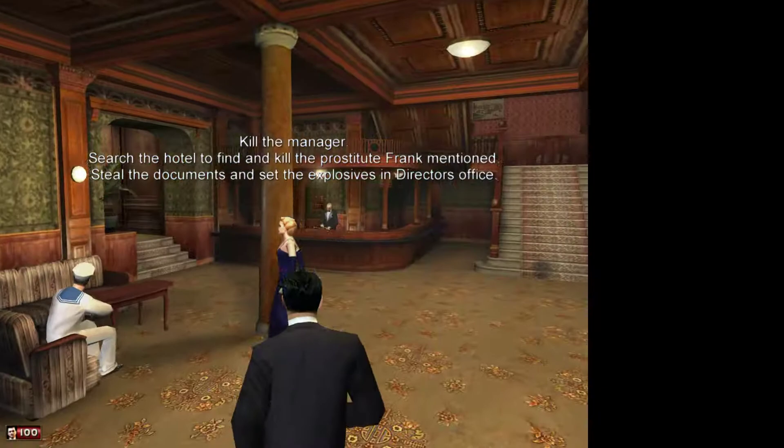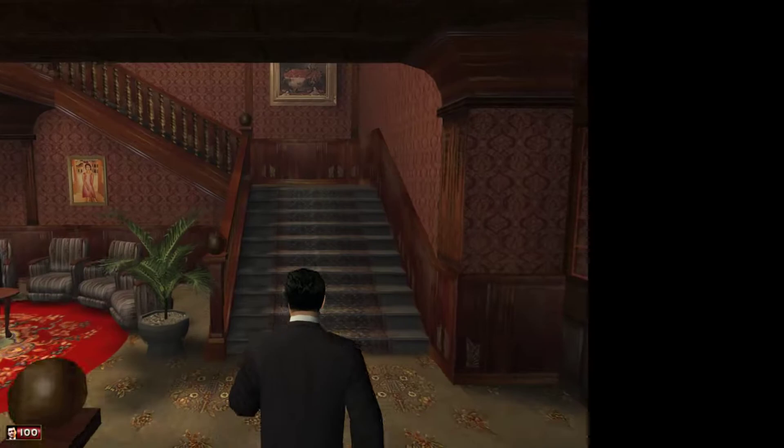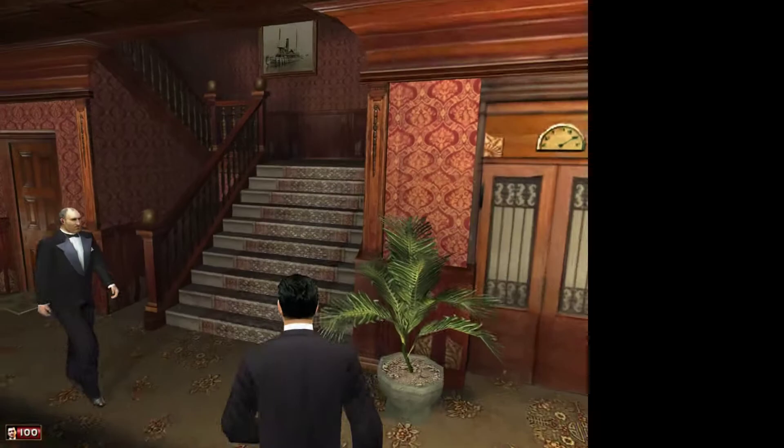Alright, welcome to Traditions of the Trade. We're in the hotel now and this time with the roulette it's asking me to kill Franz Fuchs with the flying bucket.